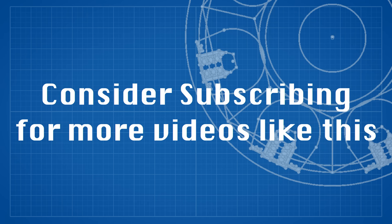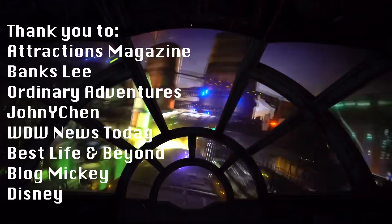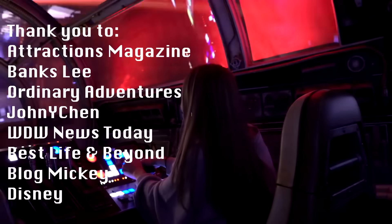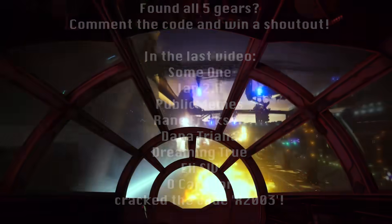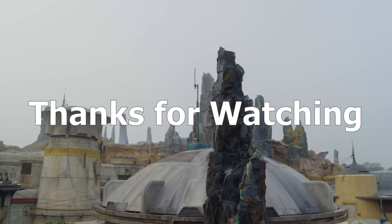Please subscribe, ring the bell, and if you really enjoyed the video, please consider joining our Patreon for as little as a dollar a month. A cast member shared with me that some of the wheels on the carousel pods are actually as wide as 4 feet and weigh up to 900 pounds, and also that the ADA pod is a little bit more intense because on the carousel they tend to flex if they move too much, and the ADA pod is stationary. Once again, thank you for watching and I'll see you in the parks.